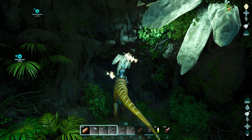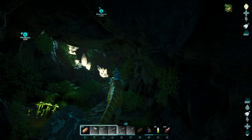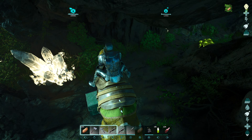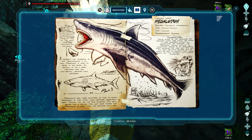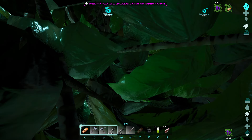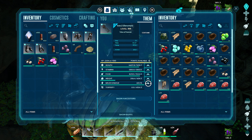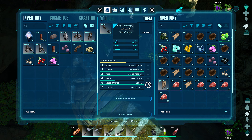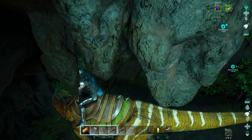We've got bats, but we came pretty prepared - we've got antidote, some meat, water, and healing packs. Oh, looks like a - not an artifact, it's an explorer note. It helps level up our Baryonyx. It's about the Megalodon: it would be one of the most dangerous creatures on the island, as powerful and dangerous as the Tyrannosaurus. Six levels, that's not too bad.